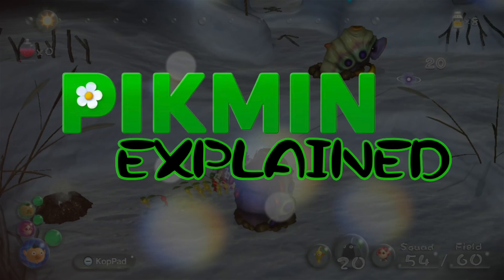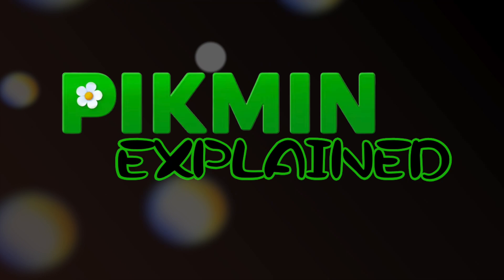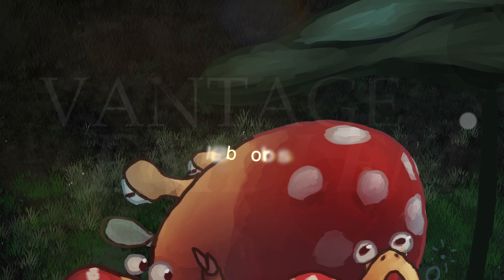Welcome to Pikmin Explained, the new series where we talk to the flora and fauna, friends and foes of the Pikmin universe, bringing you direct information from the wonderfully written in-game logs and the Piklopedia. This series is designed for new and veteran Pikmin fans alike, so feel free to share it around to somebody you know that loves or is interested in getting into Pikmin. My name is Vantage Emblem, and today we're going to be chatting about one of my favorite creatures in the planet of the Pikmin, PNF-404, Bulborbs.